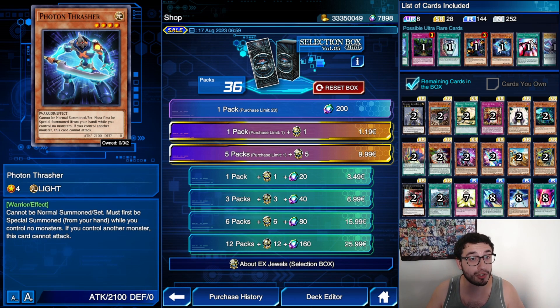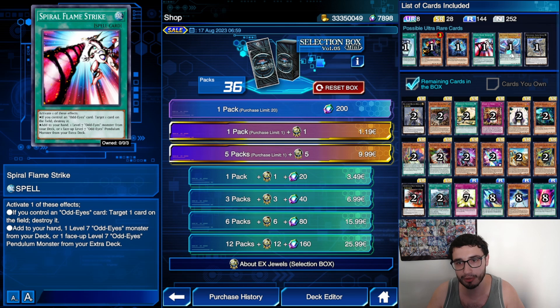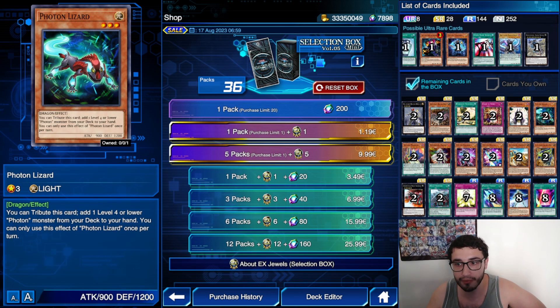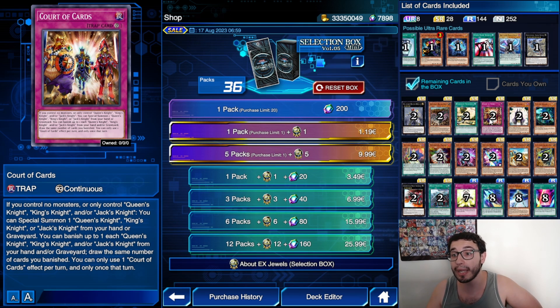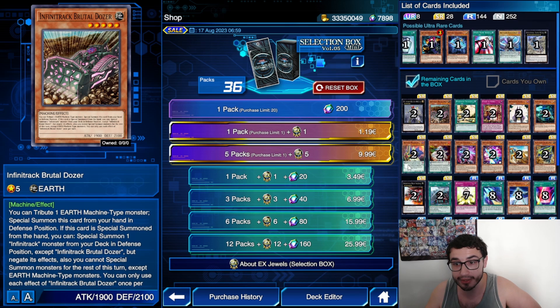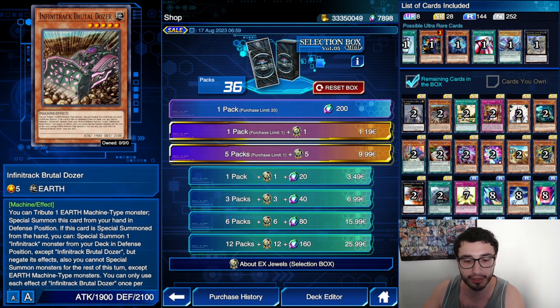The reprints of Thrasher are going to be nice, the reprints of Spiral Flamestrike, and a lot of people are going to be happy for those. Summoner Monk reprint, Photon Lizard — oh wait, also Noble Dragon which I do not have. We have a lot of cards. The Brutal Dozer — let me check — is actually a new card.